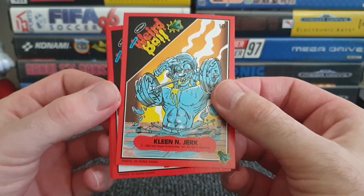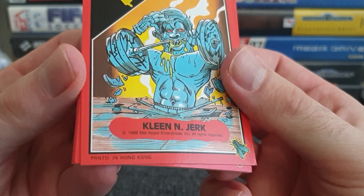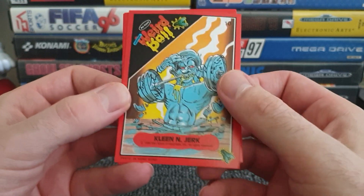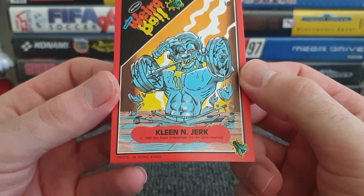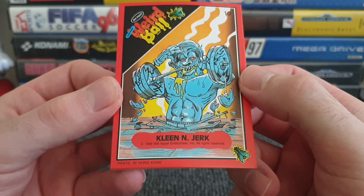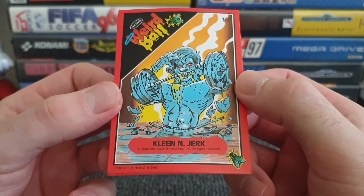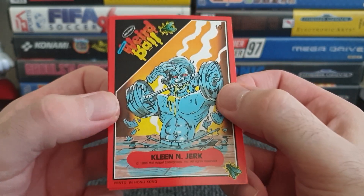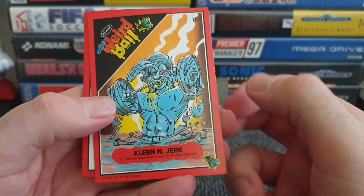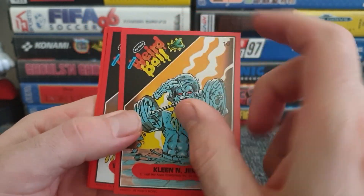This one has the number in the top right corner — is this the back? I'm so confused. But they are printed in Hong Kong — they've missed out the letters I and E, but we get the picture. The fly is in the corner of every card. We've got Clean and Jerk — clean referencing the fact he's meant to be clean but isn't. He's fallen through a stage and he's blue and dribbling green. Your weights are fracturing and falling apart.